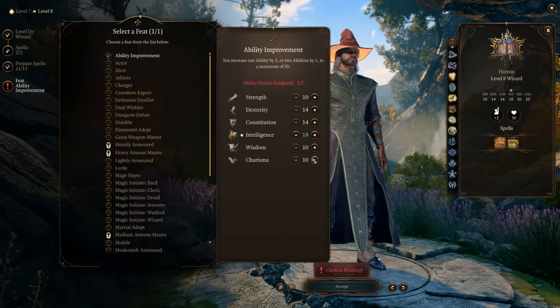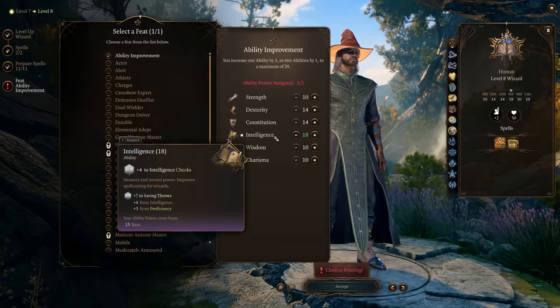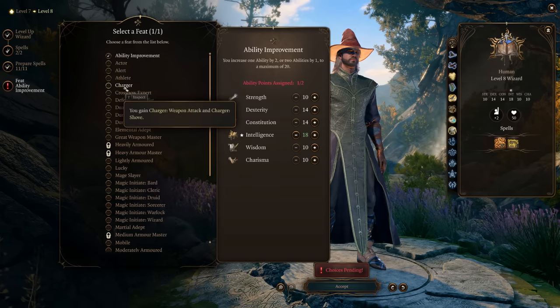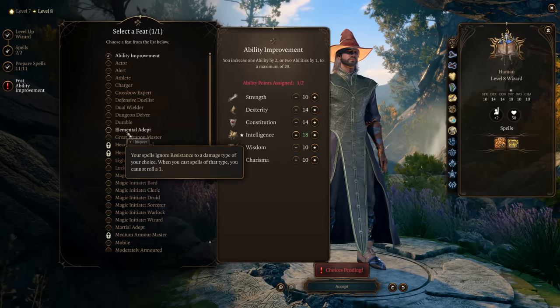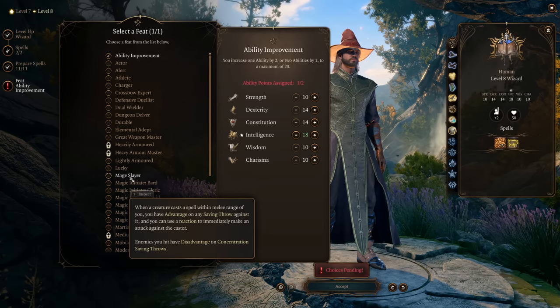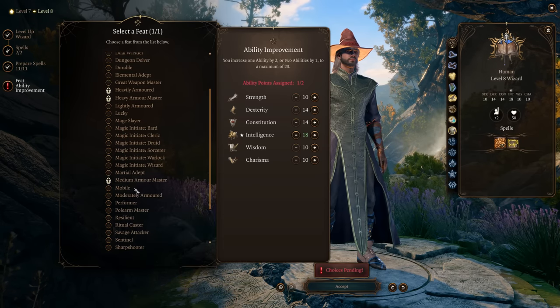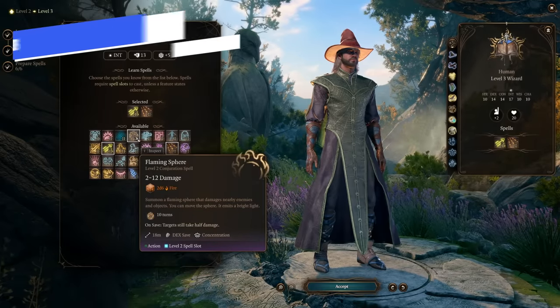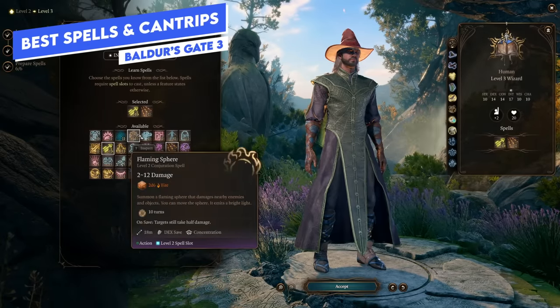At level eight, pick your next feat. Ability improvement to get your intelligence to 18 is a great choice — the extra modifier helps with saving throws and spellcasting damage. That next even number is definitely worth going for.